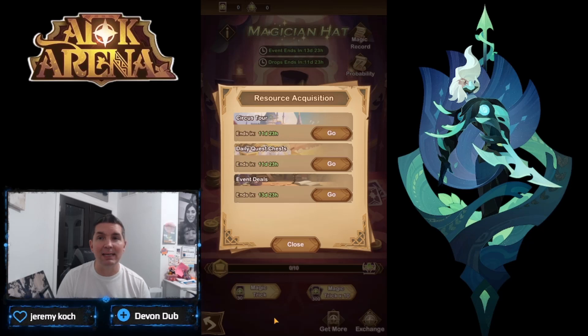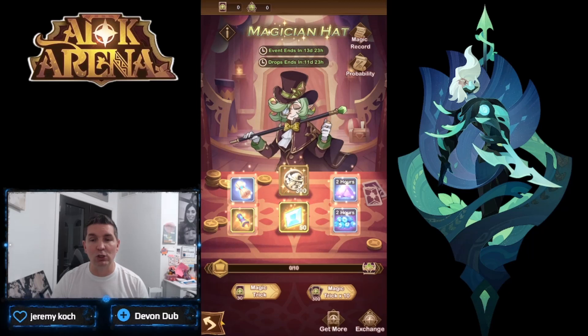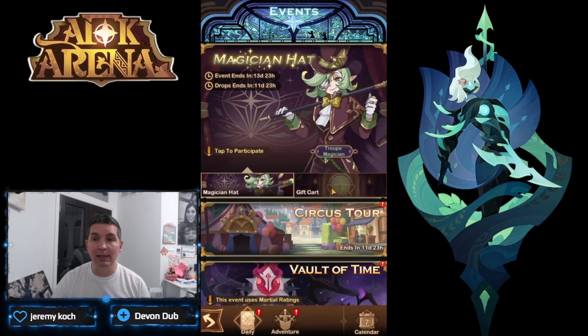Looking at the ways to get cards: the Circus Tour — we'll look at it in just a minute — lets you attack the bosses, which usually yield cards per day. You can also get them from the daily quest, and at the end we'll look at the event deals and see exactly what we can exchange for everything in here.